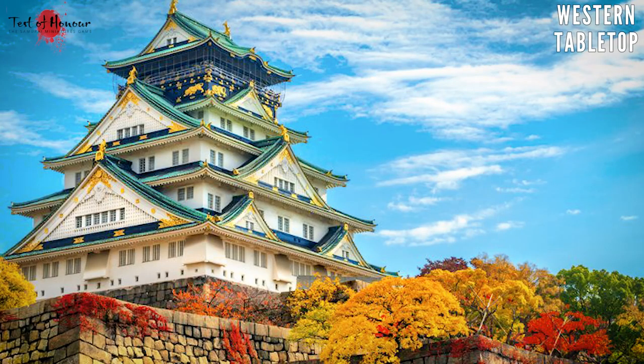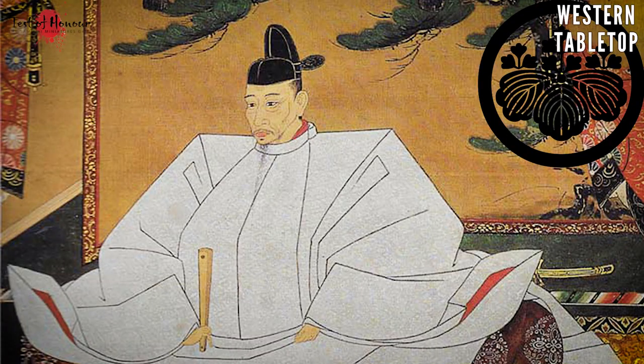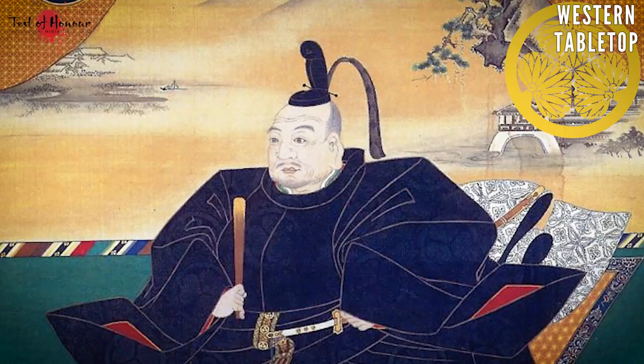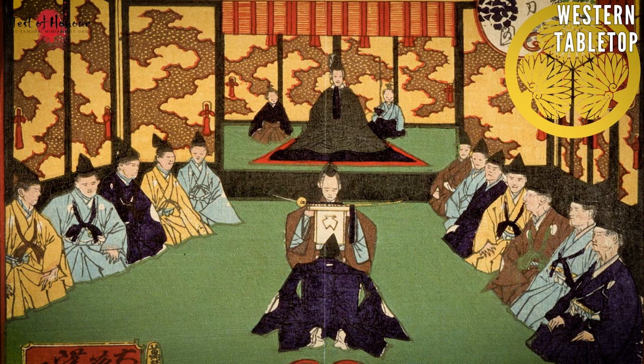This is the climactic finale to the warring states period - the Sengoku Jidai - a 200-year period of samurai clans fighting each other for dominance. Basically, you have a military dictator, the shogun, who is in effective control of the actual country rather than the emperor. Sometimes this is a member of a royal family; most of the time it's just a warlord who wants power.